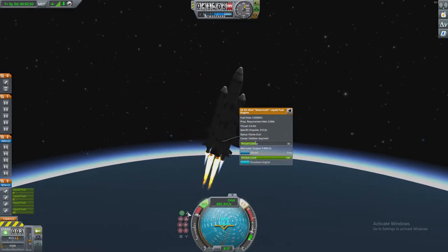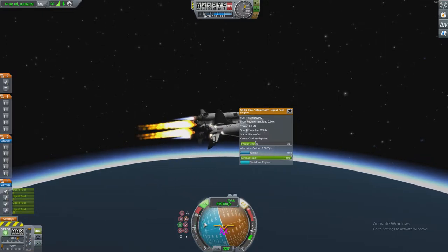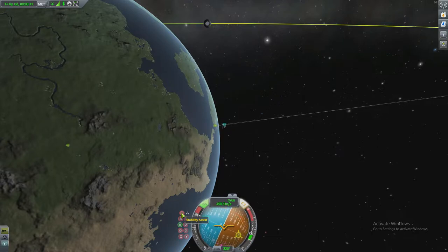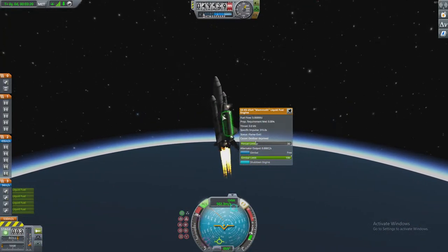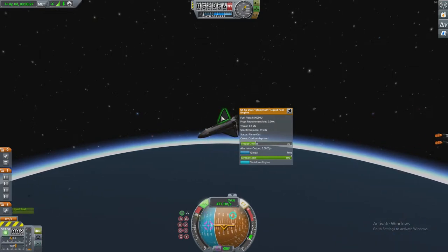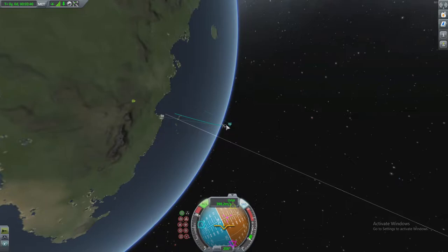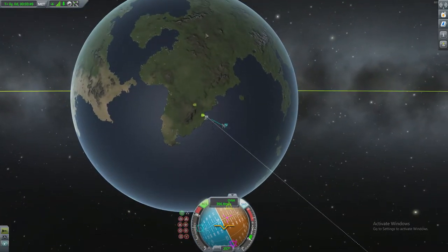Let's make the moon the target — set this target. Just stability assist, man! Come on, what is it doing? Alright, well we're almost out of the atmosphere, very close. We're not going to get into orbit because we nowhere near have the speed to do so.